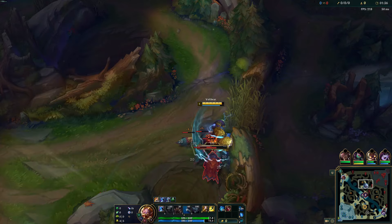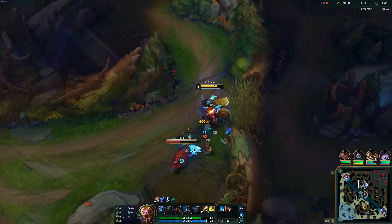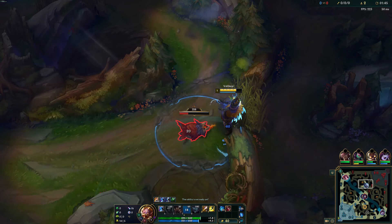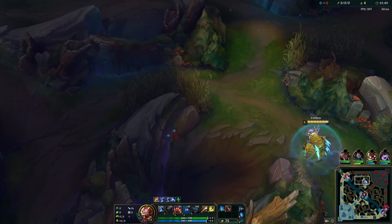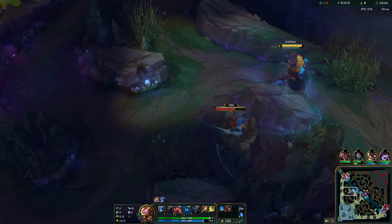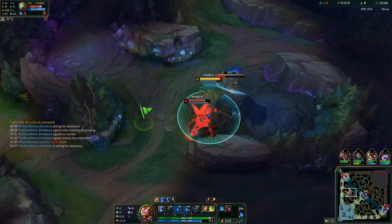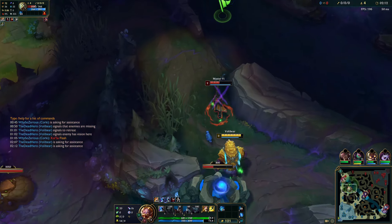In this game, we started with an early invade from the enemy team, which put a twist on things right from the start. Master Yi decided to start on the red side, and interestingly we were both next to each other — I was doing Raptors while he was doing red buff. Since we didn't run into each other, I assumed he'd head to Krugs next. Turns out he was already on my blue buff. One thing for sure: Volibear at level 2 is an absolute beast. I haven't found any champion that can go toe-to-toe with him in a 1v1 at that stage.